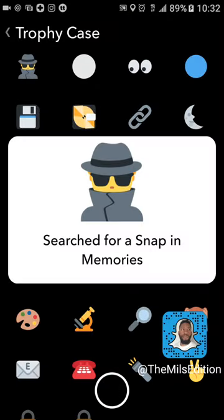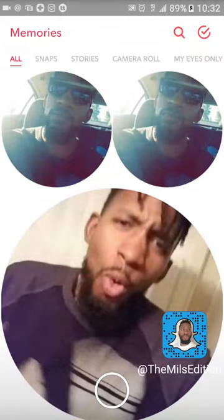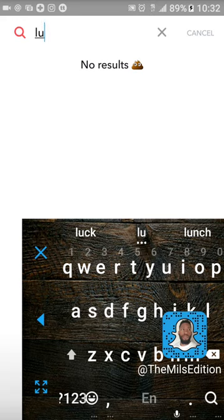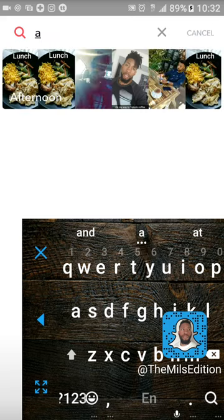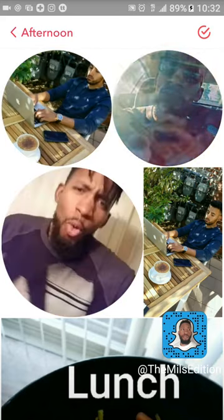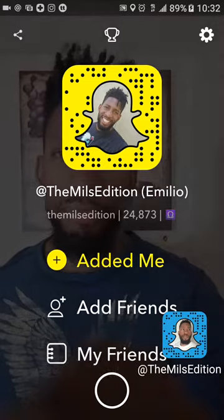Last trophy: search for a snap in Memories. Y'all didn't know Memories had a search functionality! Swipe up to Memories, top right corner you'll see the check mark circle and the search icon — the magnifying glass. I typed in 'lunch' — no results — then typed in 'afternoon' and there are my lunch pictures. It searched by time of day. Click on it and it'll show you what happened. Get that trophy!